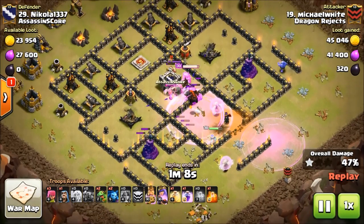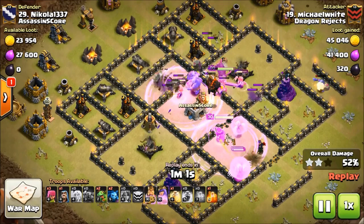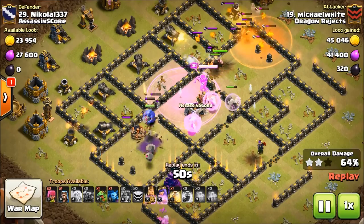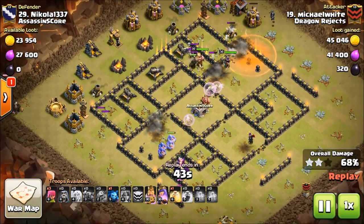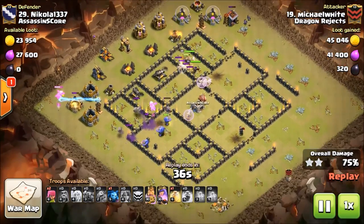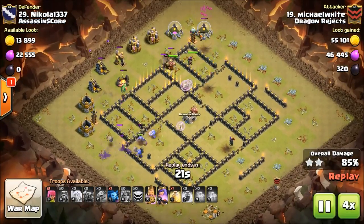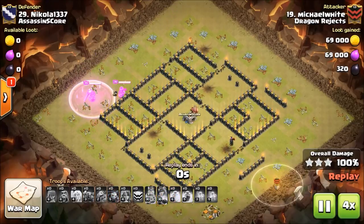Second rage down, and there's going to be a heal here because his Valkyries are probably getting a little toasty. But no — he used another rage. I'm looking for a heal. Are you going to save those Bowlers, Michael? The Valkyries are dying — he did not save them. I'm a little curious about that one. I think he maybe thought the healers were going to do that, but it doesn't matter. He's still got the heal — I think he just wanted to swag. But right here, this base is doomed. It's over. Complete overkill, really. Great job, Michael White. Excellent attack.